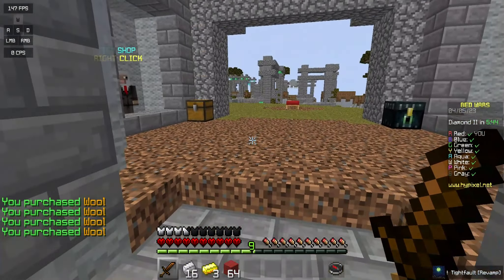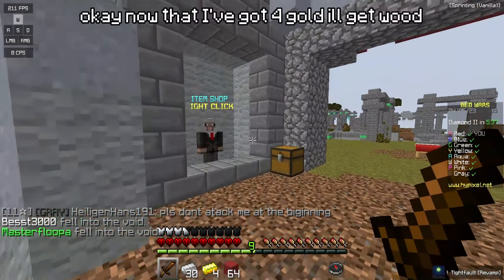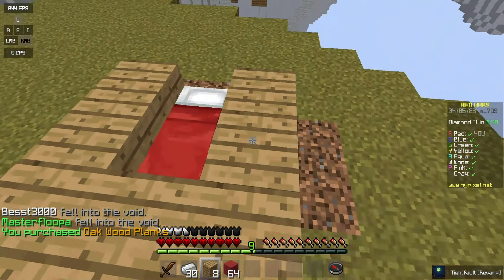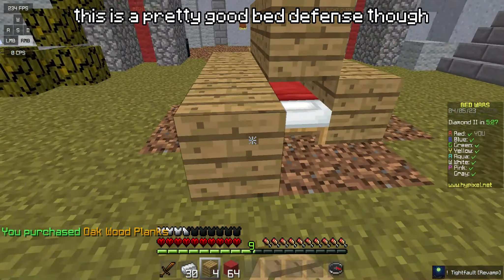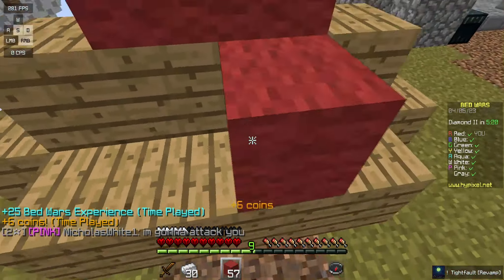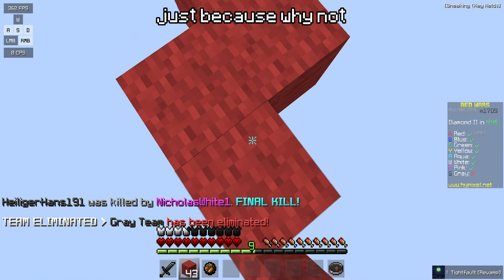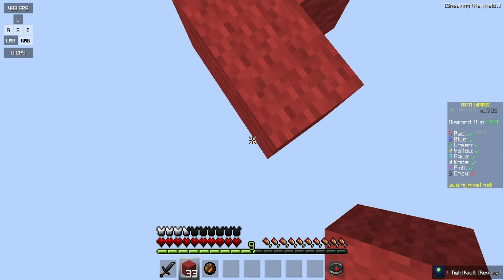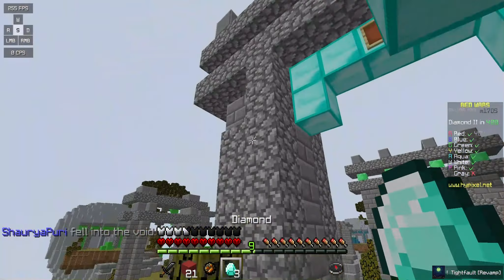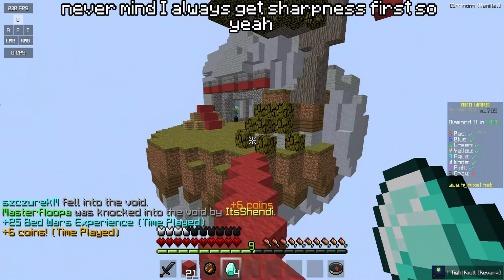Now that I've got four gold I'll get wood. This is a pretty good bed defense though, I use it most games. Now I'm gonna bridge over to diamonds just because why not. I'm just gonna wait... I always get sharpness first, so yeah.